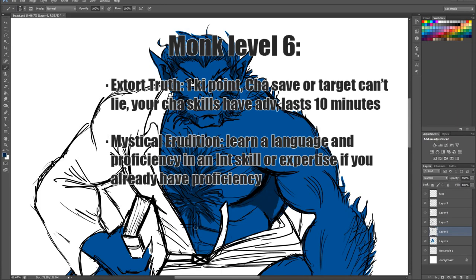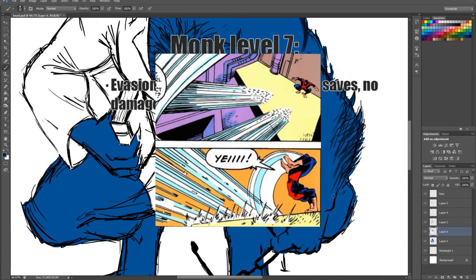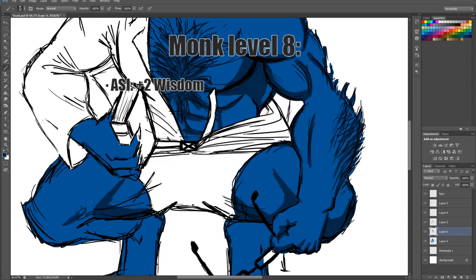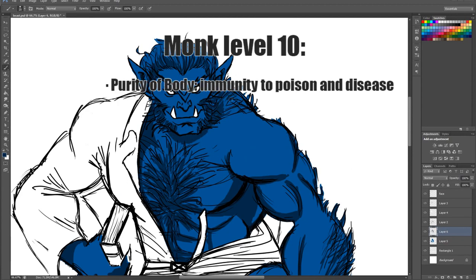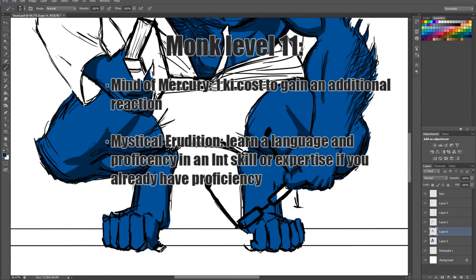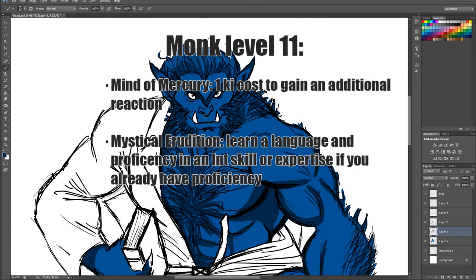And Mystical Erudition — learn an additional language and Intelligence skill or expertise. Monk level 7: Gain Evasion. Monk level 8: ASI, +2 Wisdom. Monk level 9: Climb walls at great speed. Monk level 10: Purity of Body — inoculate and treat any disease with keen medicine. Monk level 11: Mind of Mercury — once per turn, spend 1 ki point to have an additional reaction. This can occur on every single ally or enemy's turns if you're willing to spend the ki for it. And Mystical Erudition again — learn an additional language and an Intelligence skill or expertise.